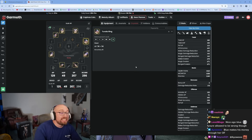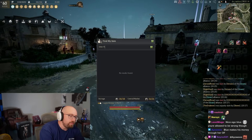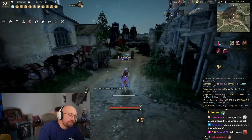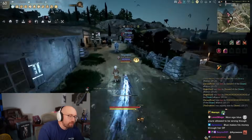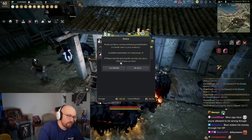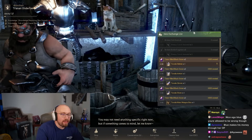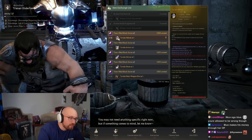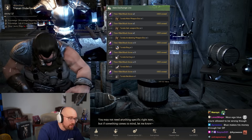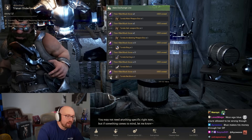Eventually you'll get one PEN Tuvala earring and one PEN Tuvala ring. To get the other Tuvala accessories: as you grind on seasonal you get something called time-filled stones — these purple little gems. You use these for everything, enhancing all Tuvala accessories and more. Run to the blacksmith, click Exchange in the bottom left, and you can exchange 10 time-filled stones per one accessory.